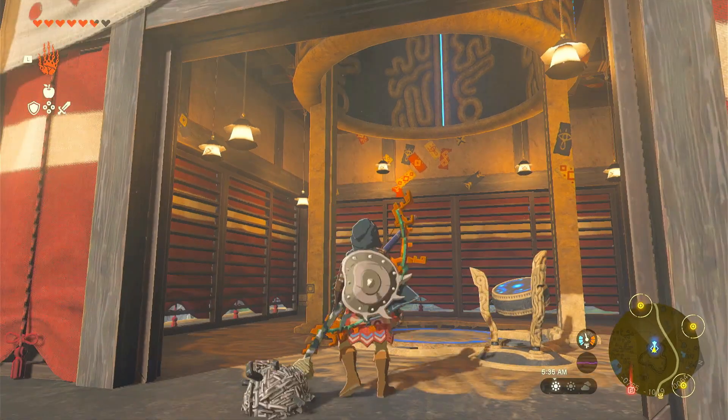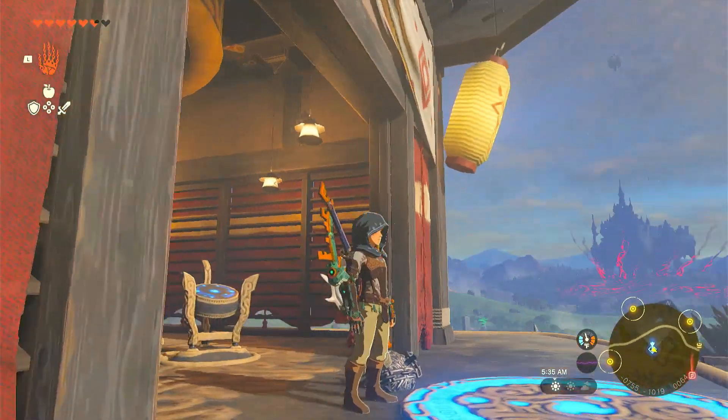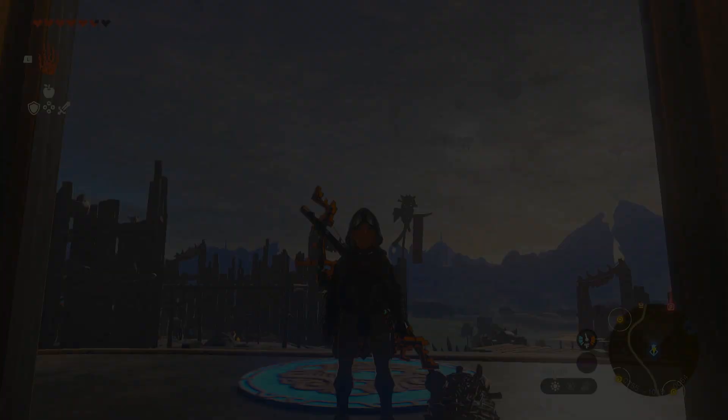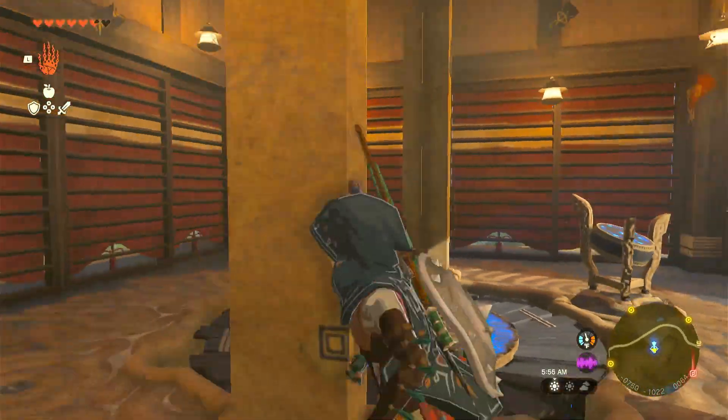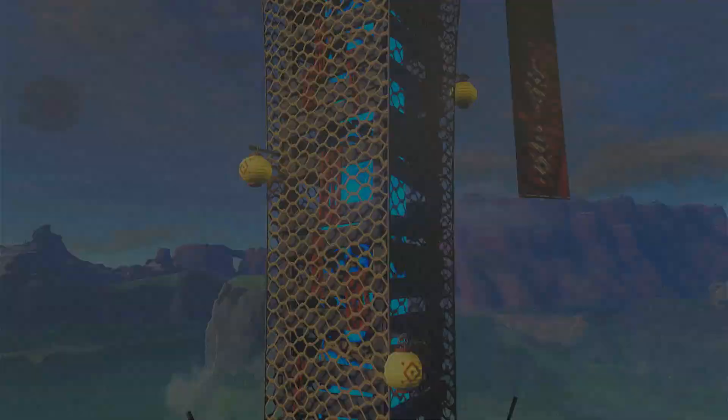Hey guys, I never mind here and today I'm going to show you guys how to get the Yiga Clan armor in Legend of Zelda Tears of the Kingdom. So let's get started. The helmet of the Yiga Clan armor can be found on the Great Plateau, which is where we are heading to right now.